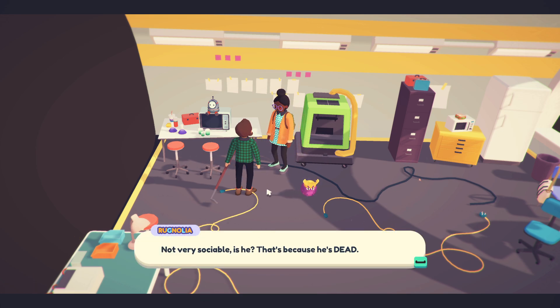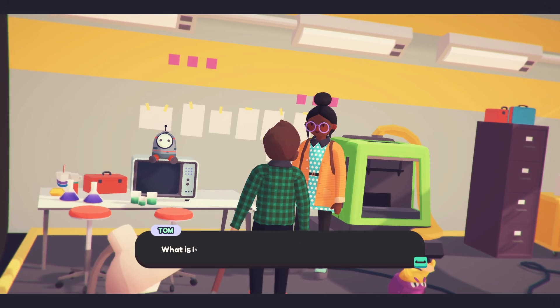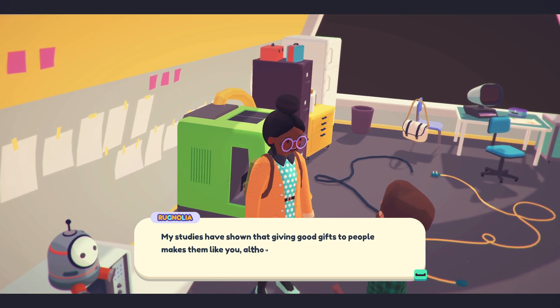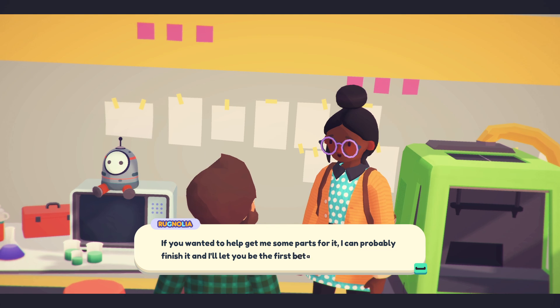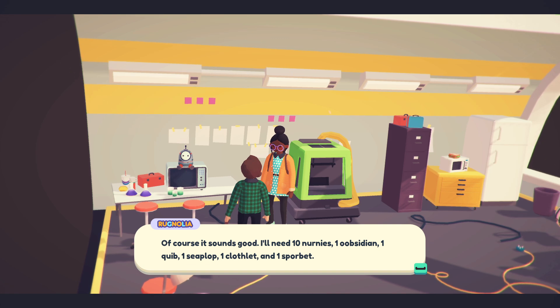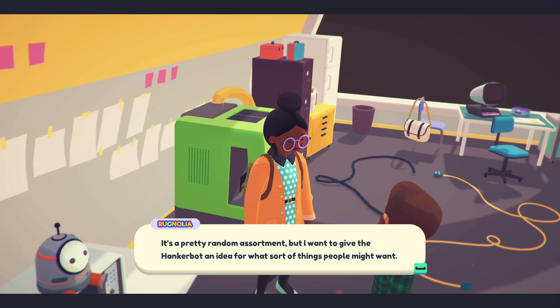Not very sociable yet because he's dead. Well, not dead so much as never alive, and also not really sentient. It's my unfinished prototype for the Hankerbot — it uses deterministic machine intuiting algos. Every day you can figure out what someone probably wants so you can give it to them. My studies have shown that giving good gifts to people makes them like you, although I've never been very concerned with that. If you want to help me get some parts for it, I can probably finish it and let you be the first beta user. I'll need 10 nerneys, one obsidian, one quib, one seaplop, one clothlet, and one sporkbit.